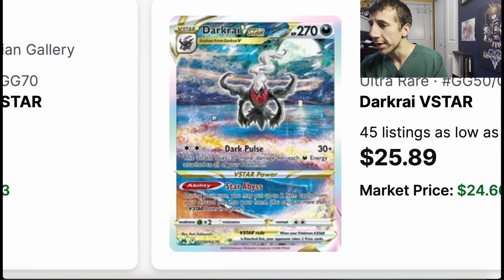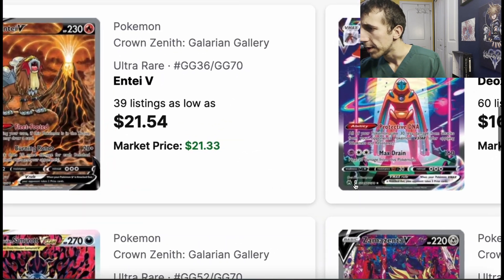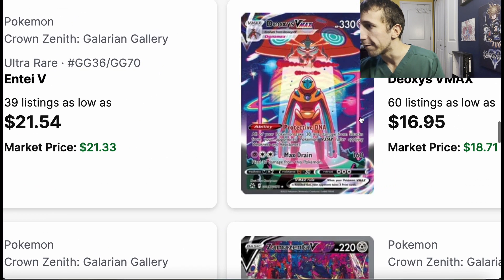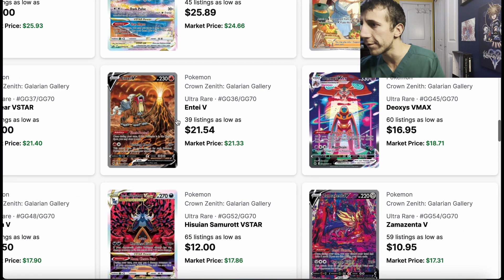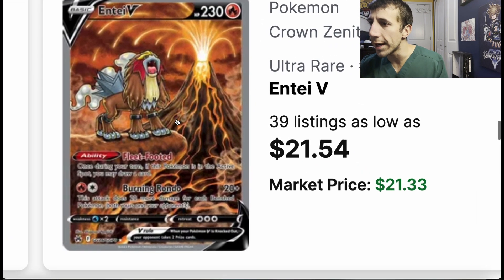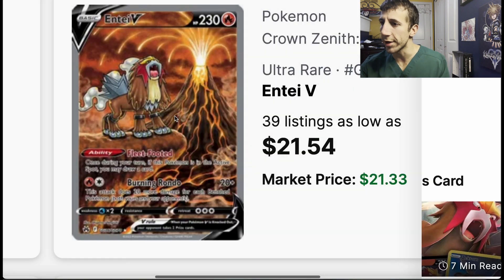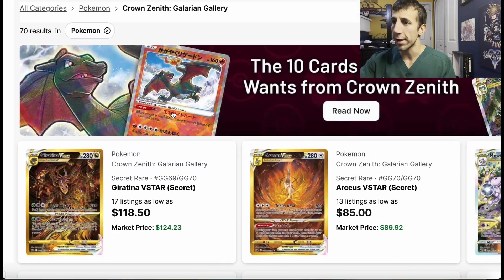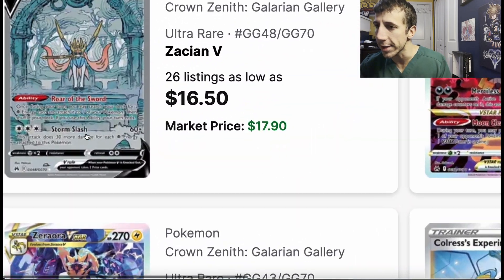Darkrai V-Star looks like it's meditating — like a Starry Night painting, you know? And this Deoxys V-Max looks kind of like Frieza from Dragon Ball. Then Entei — you tell me if an art like this has ever existed for Entei. A full art like that — they've never existed like this before. It's crazy.